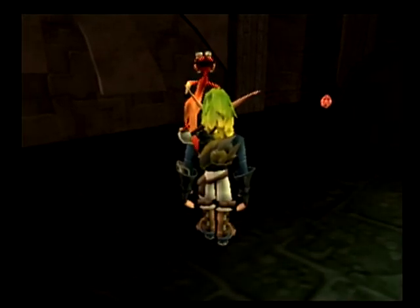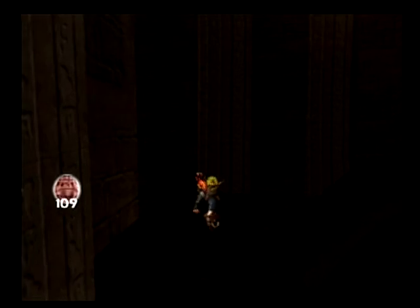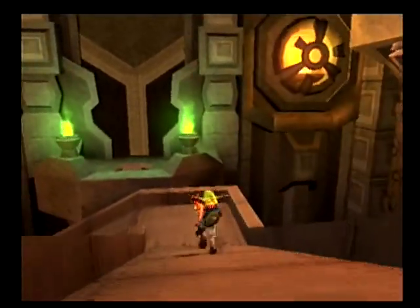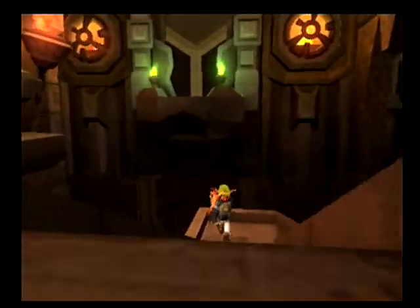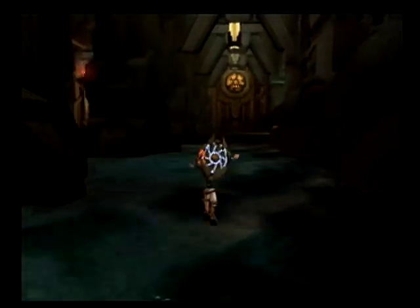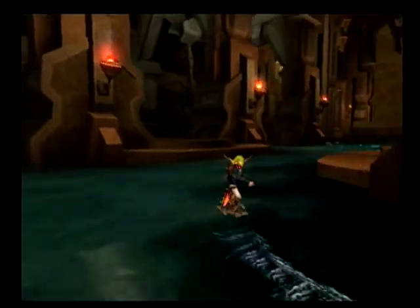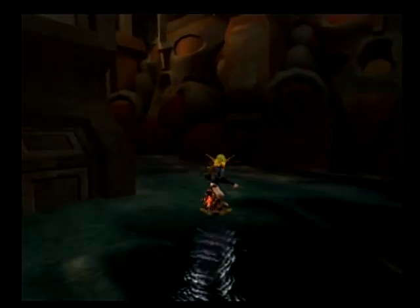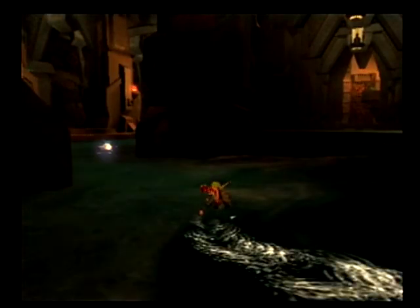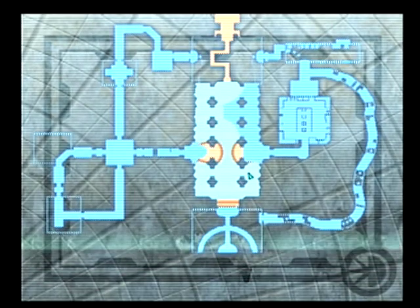Anyways, there's two precursor orbs right here — there's five total in the tomb. So let's go face the tests of manhood that that kid who is not a man yet was supposed to face. Getting through this water is gonna be a lot easier on our jet board — otherwise we move a lot slower, which is not good when there are creatures after us. We've got a couple more precursor orbs here. There's only one left, so if we take a look at our map, we've got some trials to do.